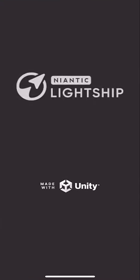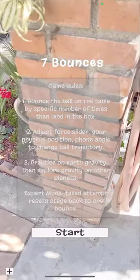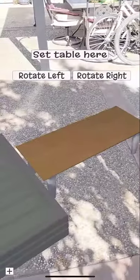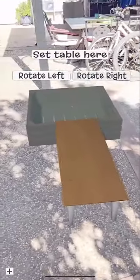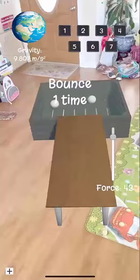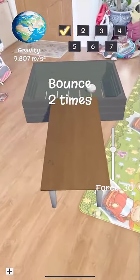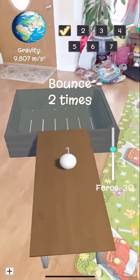Welcome to Seven Bounces demo video. This is Gameology Space's first app. The concept is simple: you place a play table in your environment, you can rotate it, and then you have to bounce the ball onto the table and land it into the basket by a specific number of times.